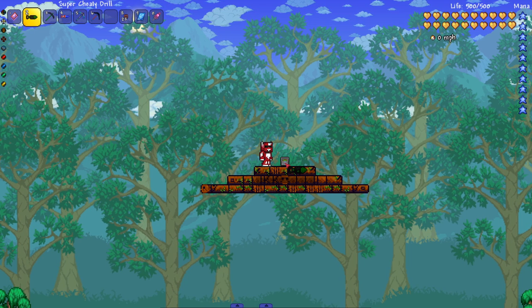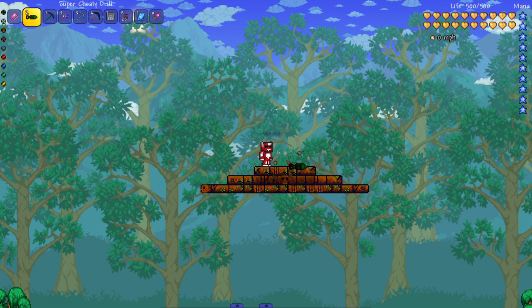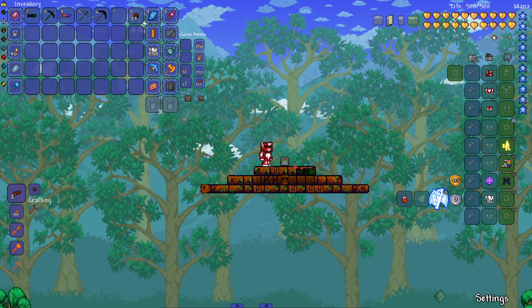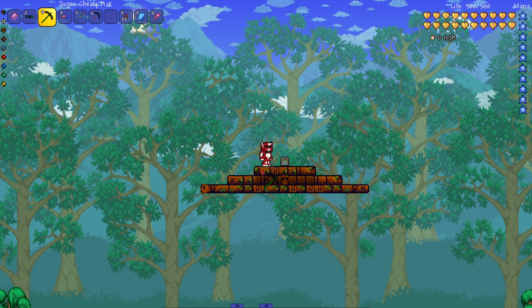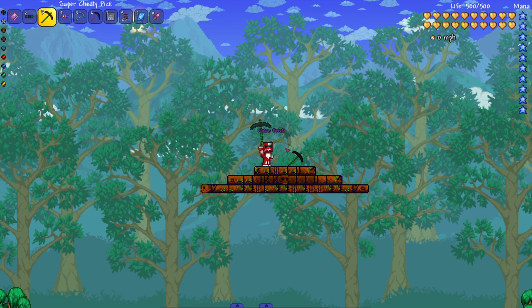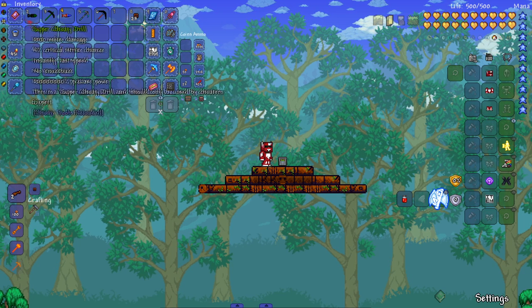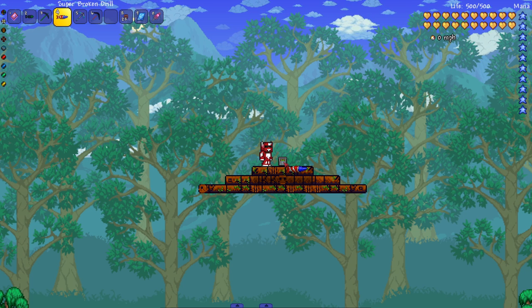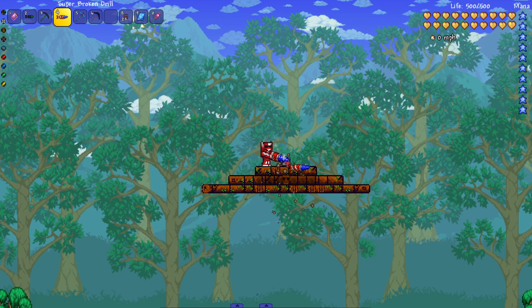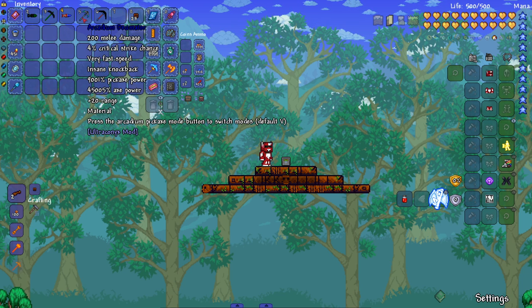So far not looking good for the brick with these tools. I don't know if there's a specific pickaxe power requirement on the block. Let's try the Super Chidi one — it broke it! Look how fast I swing this thing. Next up the Super Broken Drill — it's kind of ugly looking. The Super Broken one cannot break the unbreakable block, which is weird because it looks like it has more power.